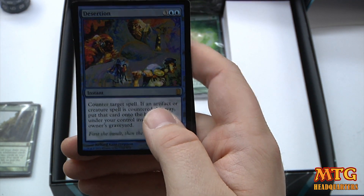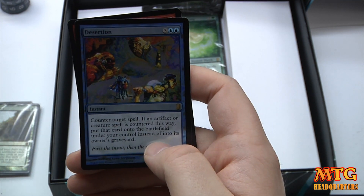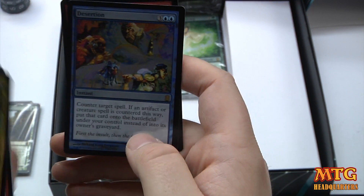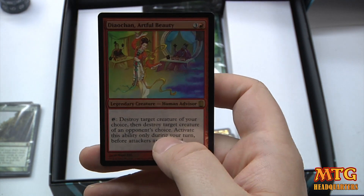Desertion — 5-drop. Counter target spell; if an artifact or creature spell is countered this way, put that card onto the battlefield under your control instead of into its owner's graveyard. Awesome — I like that better than Counterspell. Look at the art on this thing, pretty neat.